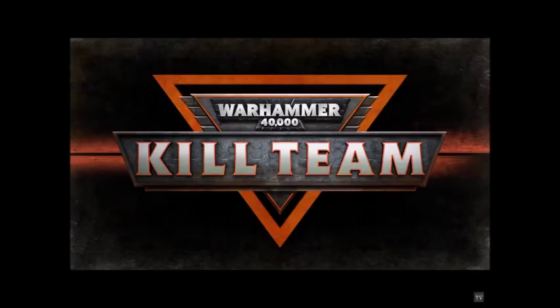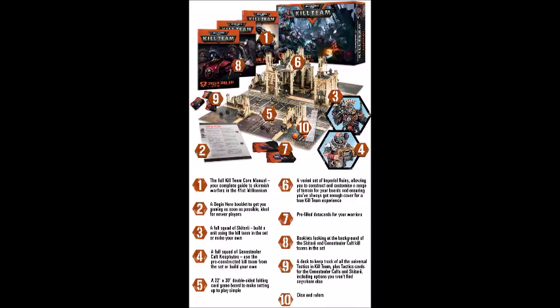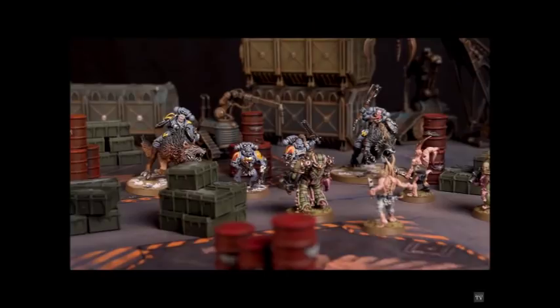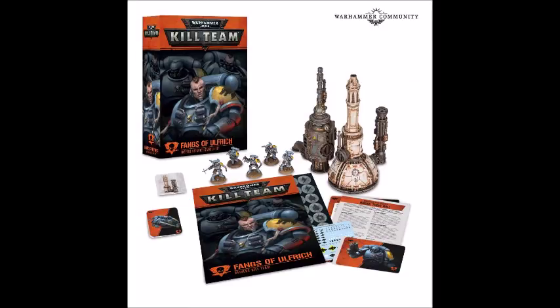If you want the full package — kill team plus — it very much depends on faction and setting. If you want to play Genestealer Cult Acolytes or Skitarii in Sector Imperialis, you need the starter set — that's it. If you want to play either of those two factions in Sector Mechanicus, you need the starter set and the Sector Mechanicus kill zone expansion. If you want to play Adeptus Astartes in Sector Imperialis, you need the starter set and the Fangs of Ulrich starter set, and perhaps some transfers other than the Space Wolf ones included in the box.